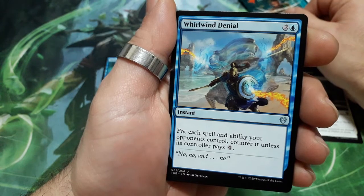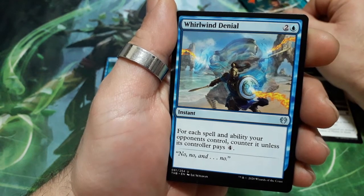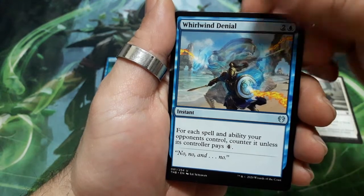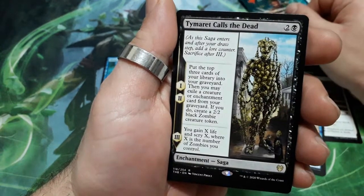World Wing Denial. 3 drops. For each spell and ability your opponent controls, counter it unless its controller pays 4. And a rare.